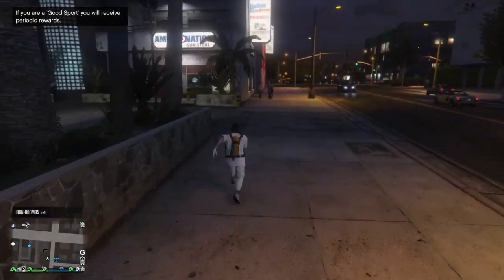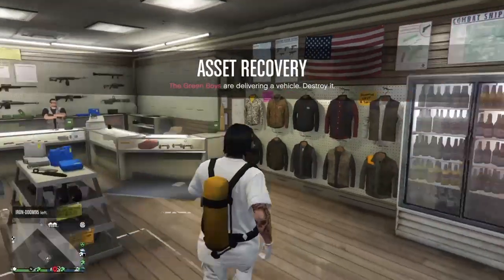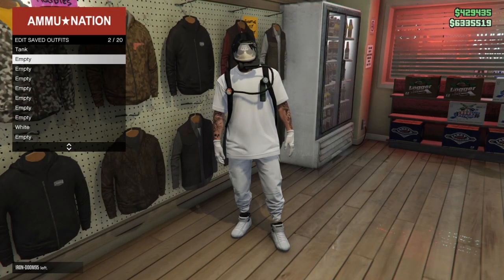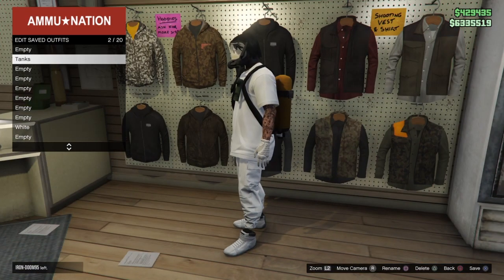Once you guys spawn in, you should spawn near an ammunition store. Go to the outfit section and save this as an outfit in slot two — name it 'tanks'. Then go ahead and delete the outfit in your first slot.